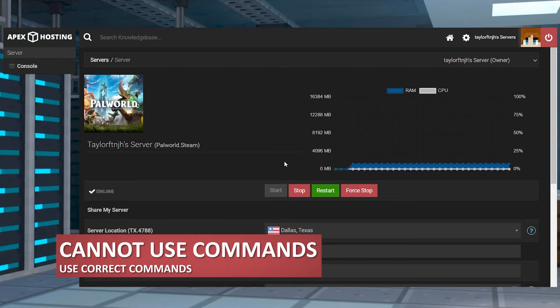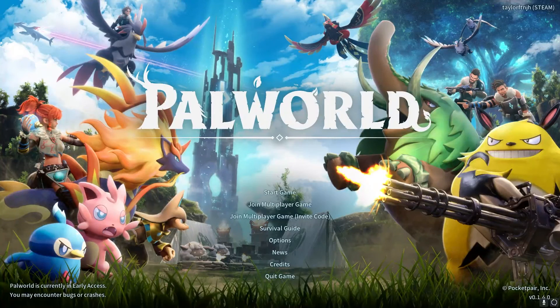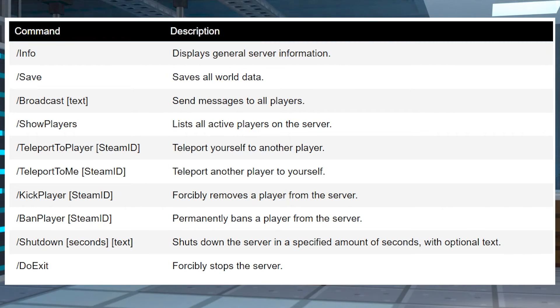In situations where you're unable to use commands after becoming an admin, you can consider restarting the Palworld server and trying again. Otherwise, you can reboot your game and reconnect to see if that helps. And of course, make sure you are fully becoming an admin and entering the correct commands and arguments.